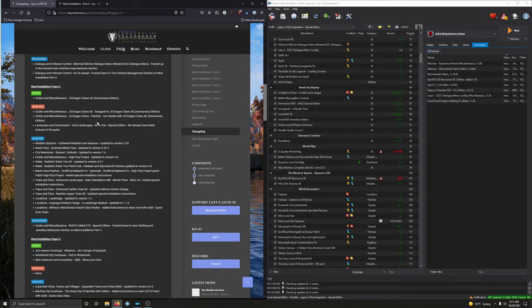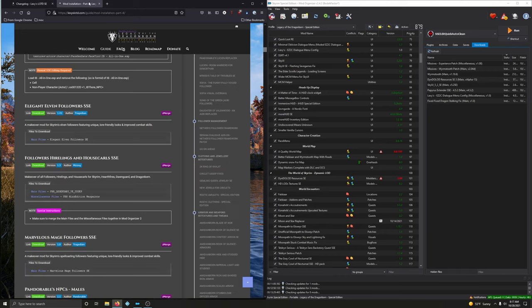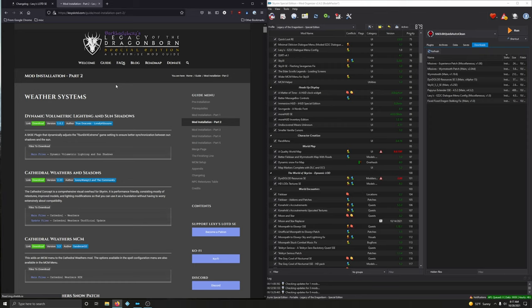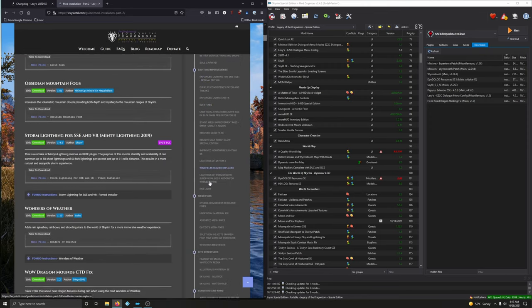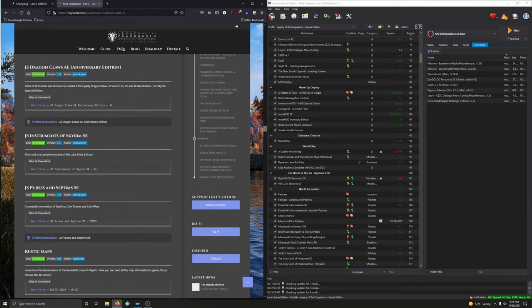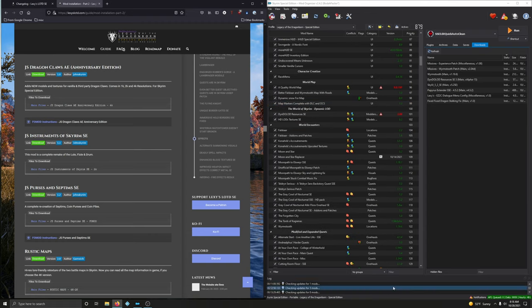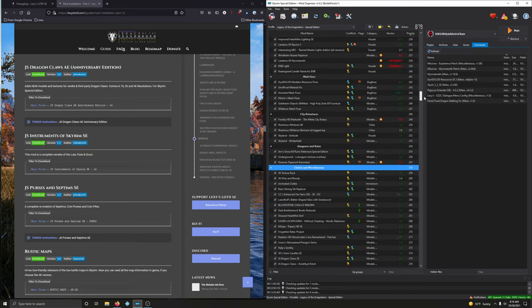Something was added under clutter and miscellaneous, so let me go to mod installation part two, scrolling down looking for clutter and miscellaneous. Dragon claws is right here. Let me find it too — type in clutter — clutter miscellaneous, priority 258.